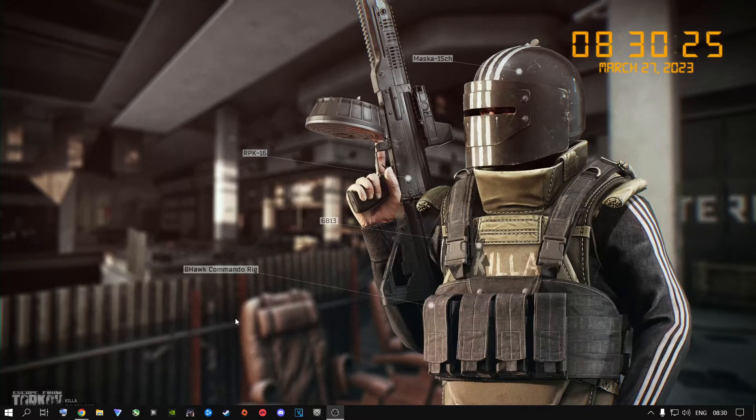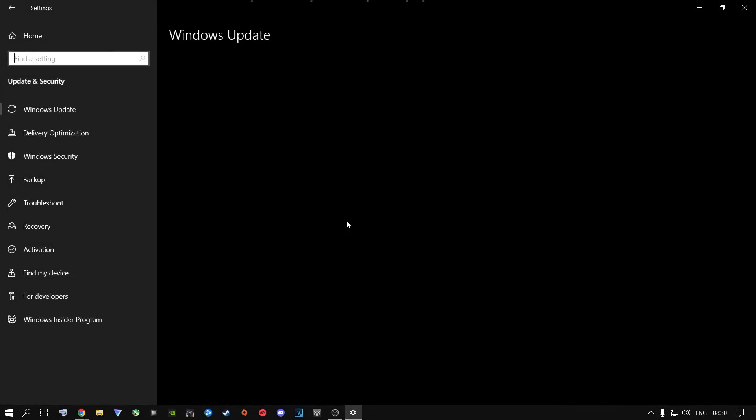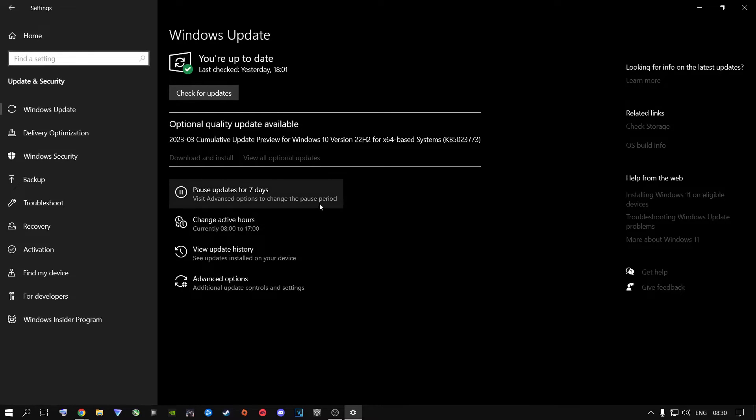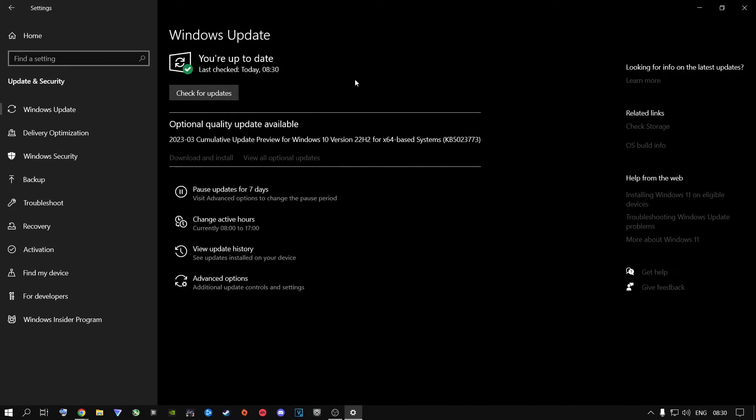Once that is done, go to Start, then Settings, then Update and Security, and make sure your Windows is up to date on the latest version. Click on Check for Updates. It doesn't matter if you are running a Windows 10 or Windows 11 machine. You'll also see optional updates — I highly recommend you download and install those too. Your Windows needs to stay up to date; it plays a very big role on your machine.